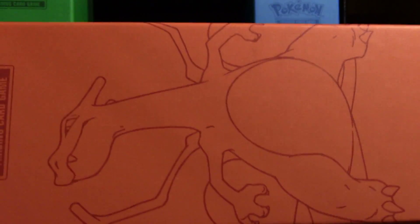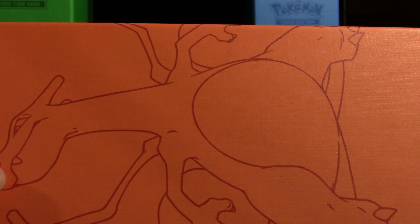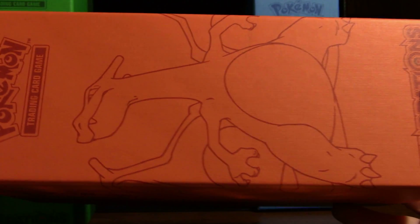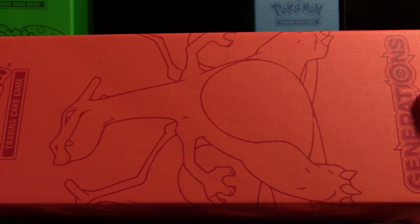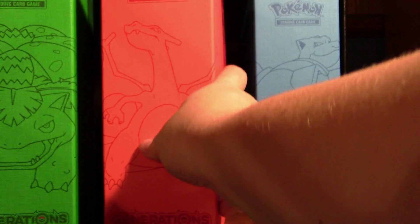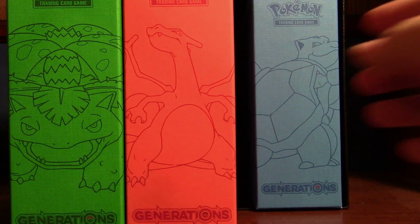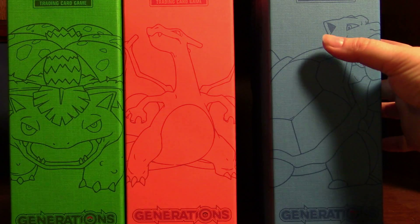Here's the Charizard one. The lines could be a little bit darker because I guess they're red — like a dark red. I love the Generations concept though, like the new cards they have and the new thing with TCG Online and all. It's really cool. So there's Charizard. I'll probably just leave these in the background so that when I open my packs, I'll have them back there framing everything.